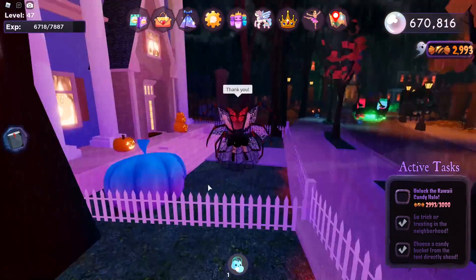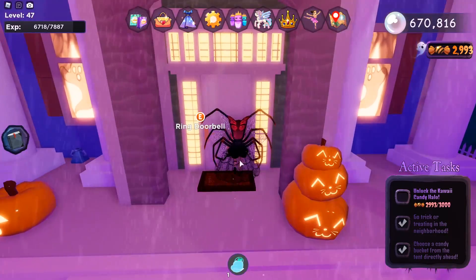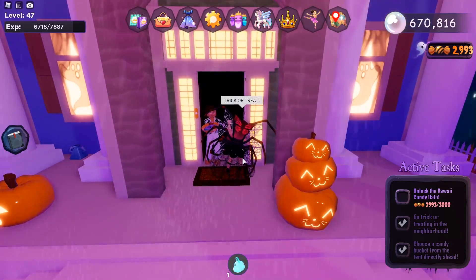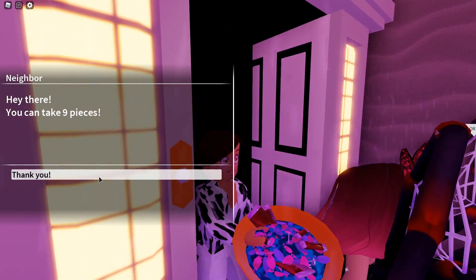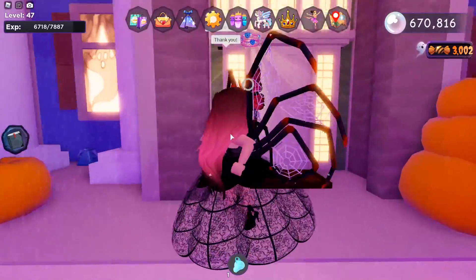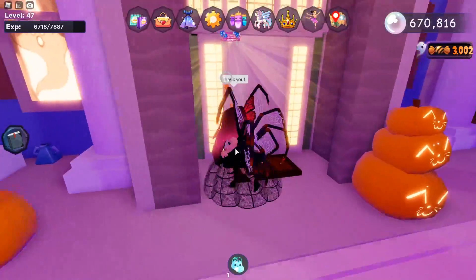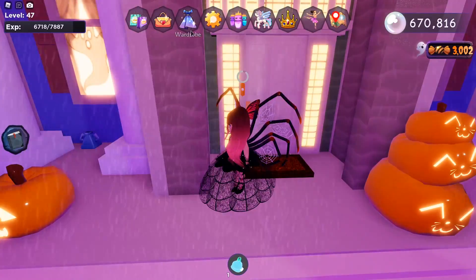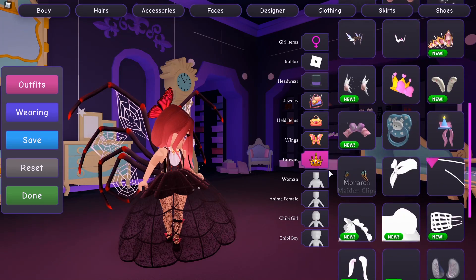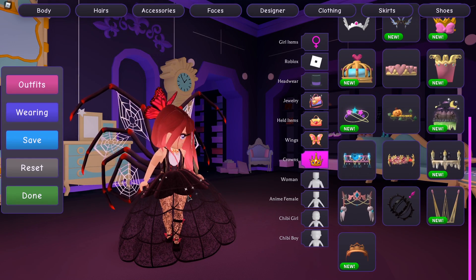We are super close — currently at 2,993 candies. Let's see if we can get our last seven from here. Nine pieces from this house — and there it is! Yay, my candy crown! If I go to my wardrobe and go to accessories, you'll see that the Kawaii Candy Crown is now in my inventory.